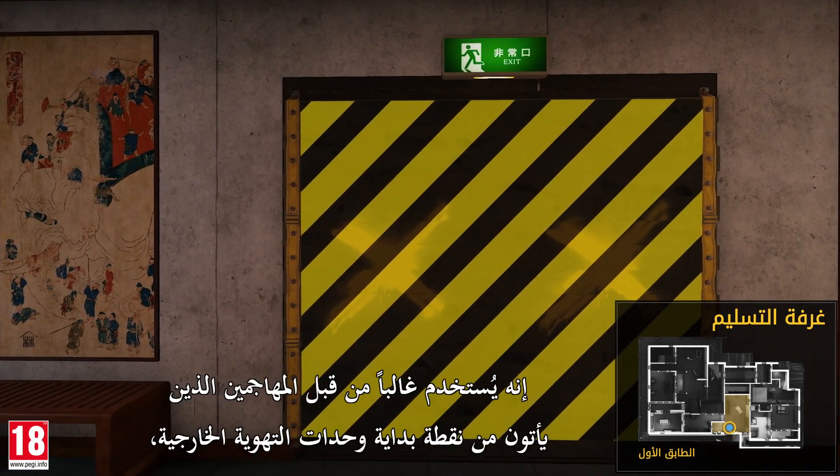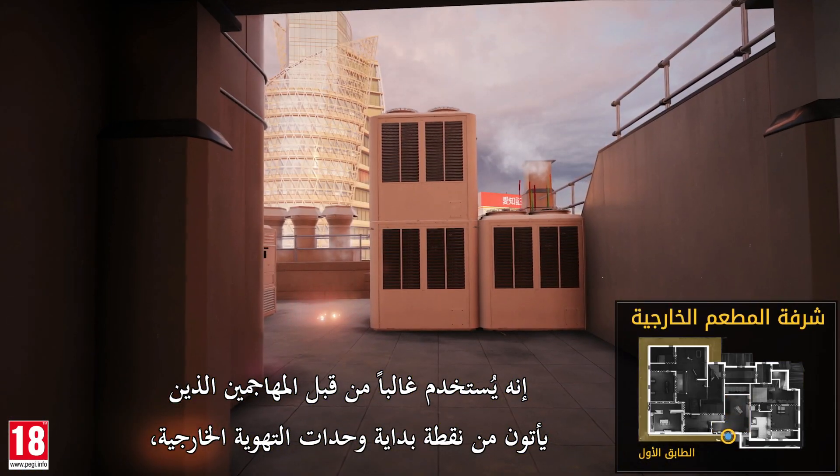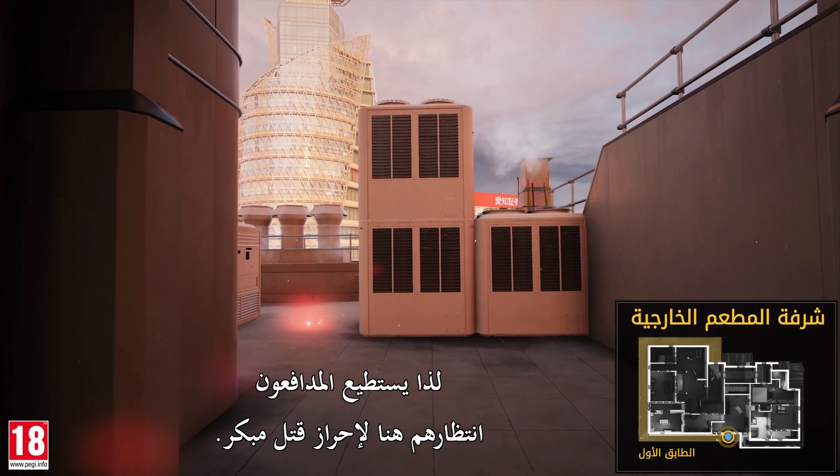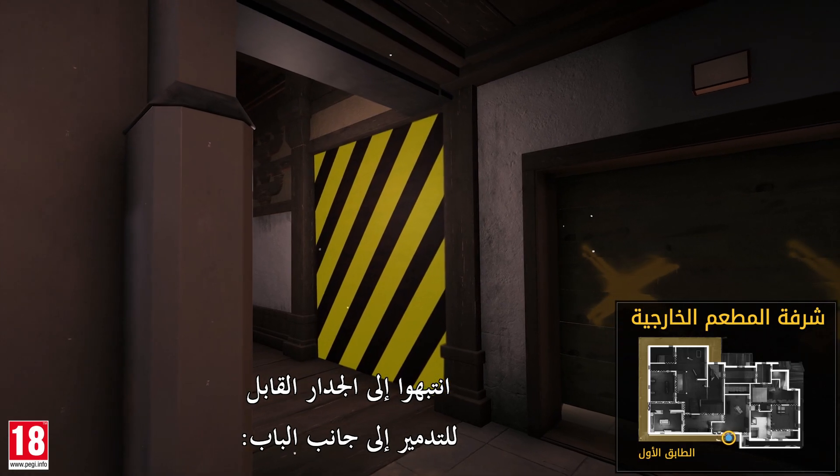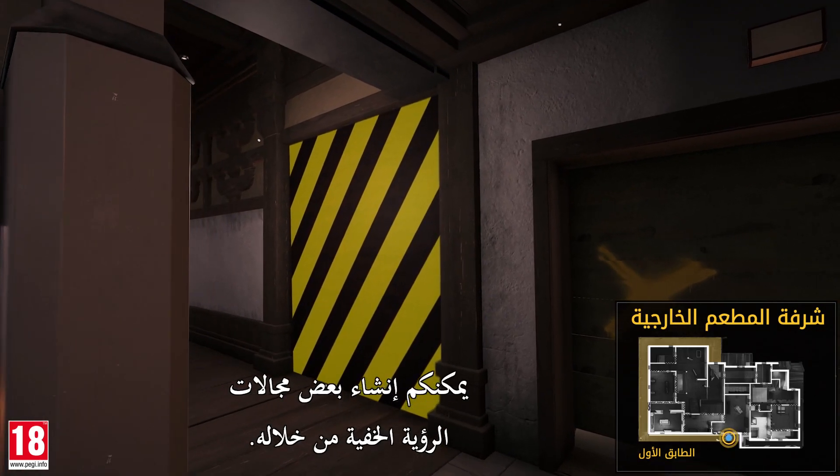Take note of this door. It's often used by attackers who come in from the ventilation unit's spawn point, so defenders can wait for them here to get early kills. You'll want to pay attention to the destructible wall next to the door — you can create some sneaky lines of sight through it.